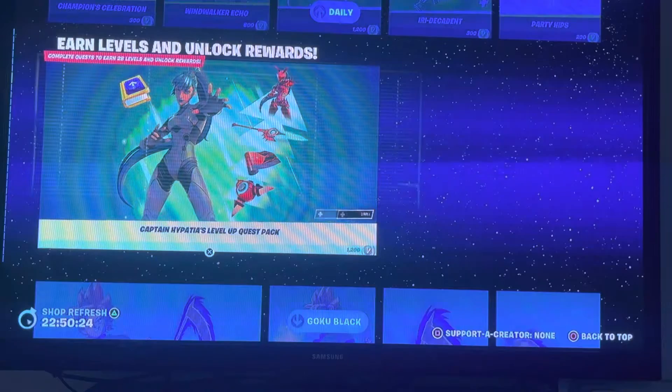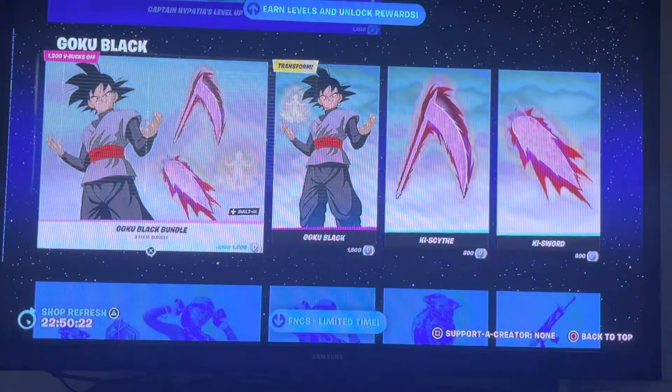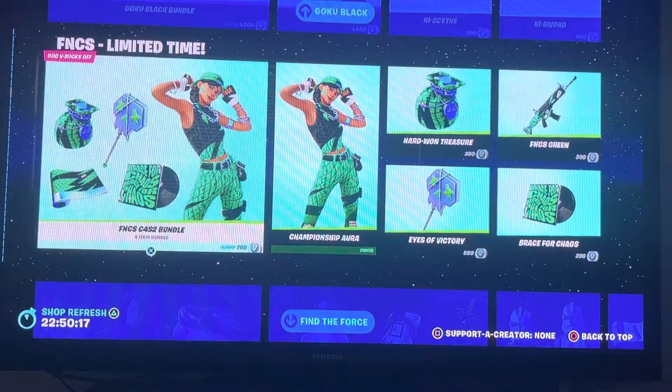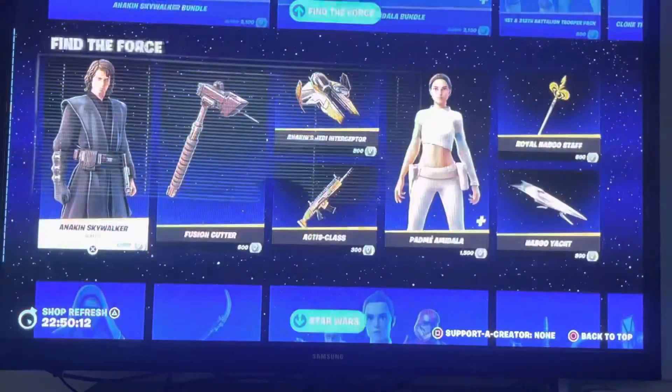We got Earn Levels and Unlock Rewards Bundle, we got Goku Black Bundle, we got FNCS C4S2 Bundle, Champion Aro.